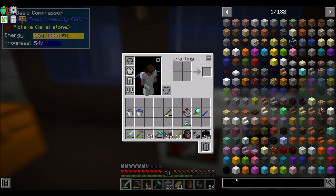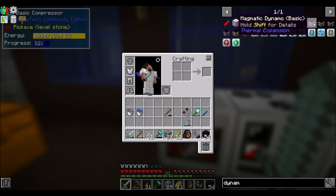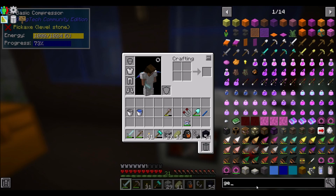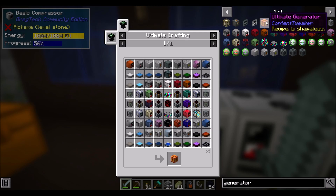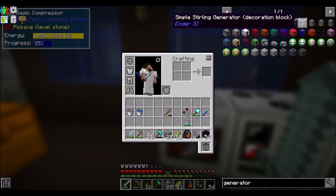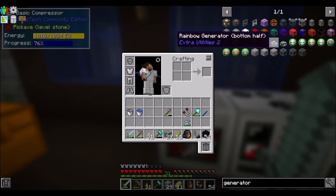Early game power gen — there's a handful of dynamos we can make: steam, magmatic, reactant and all that stuff. There's also generators — I see the coal generator from Actual Additions, but I don't see the empowered oil, so I don't know if that's a thing. There's also a block called the ultimate generator, but I don't think we're making that anytime soon. There are the standard Extra Utilities ones, and eventually the rainbow generator.